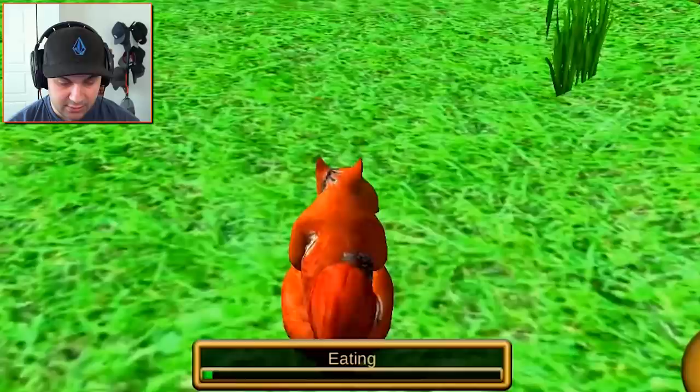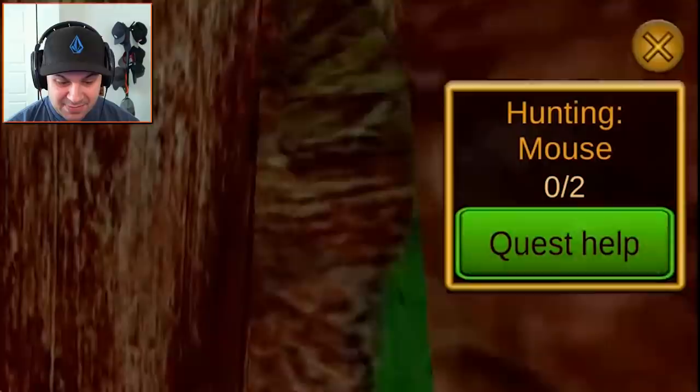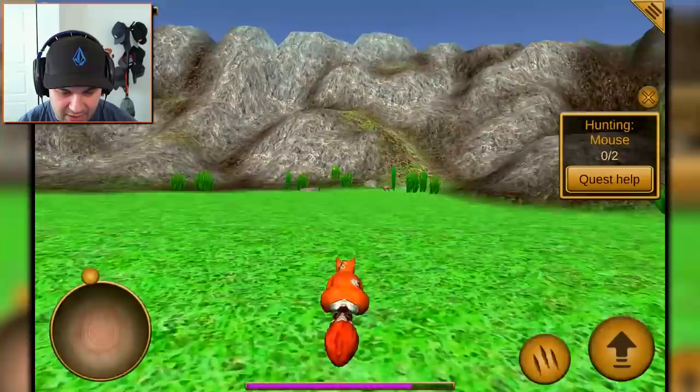I'm not gonna get in a fight with a snake if I don't have to. What I should probably be doing is eating stuff to get my health back, but I'm so focused on getting these mushrooms. Let's eat an acorn — get a little more health back. Even cyborg squirrels need acorns from time to time. Let's go back home. We got the final mushroom. We've done it!